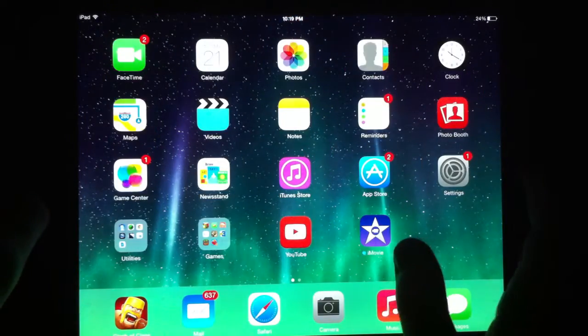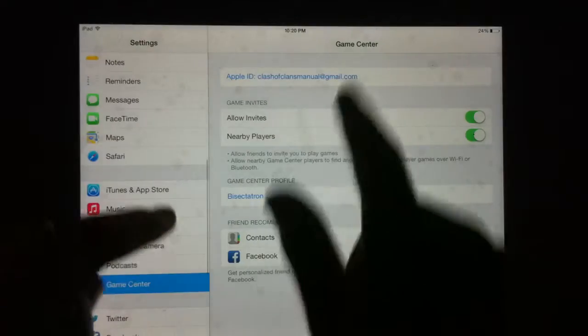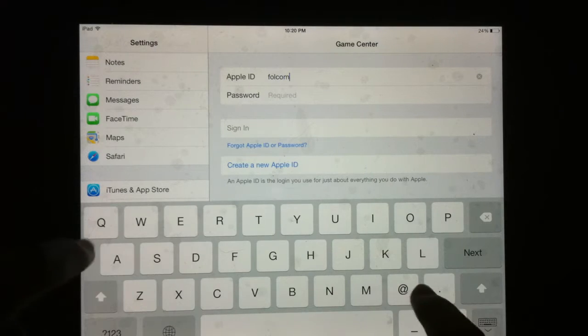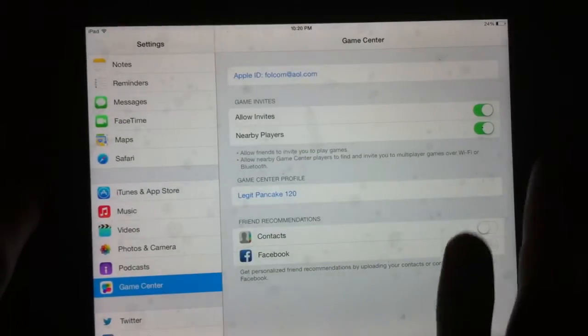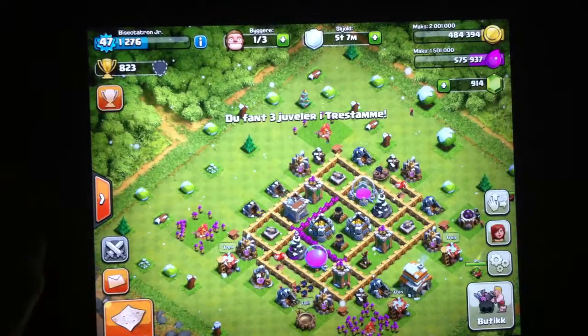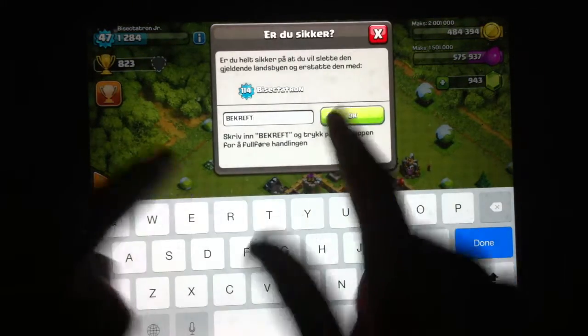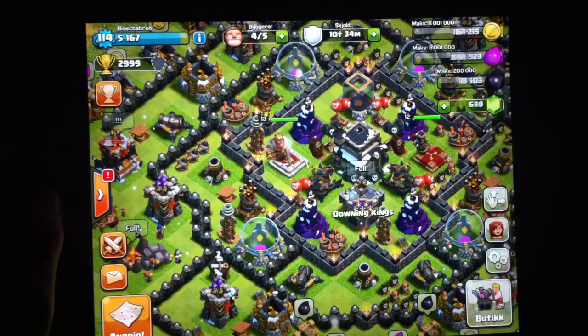Once we've done that, we can go back to our original device. Once you've already established that account and it's already with that other Game Center, let's pretend we're back on my original device. I'll switch back to that other Game Center — this is all through Game Center. Make sure each account has its own Game Center password, and it'll have its own nickname and its own Apple ID. So there are three things: your Apple ID, your password, and there's a little nickname that goes along with it — that's in the Game Center tab in your settings. So let's pretend I'm back on my original device. I went on that second device, made this new account, and now this is my original device and I have my main account.